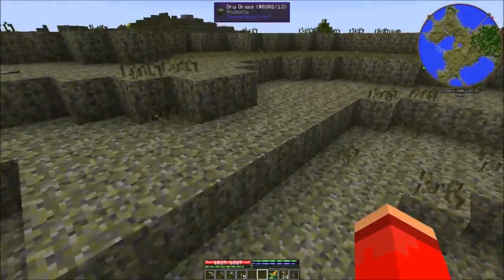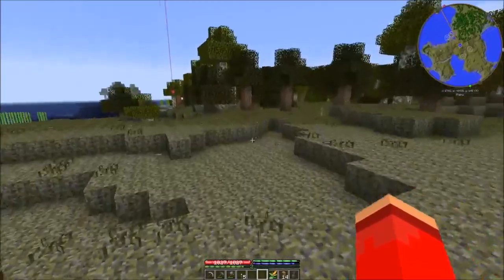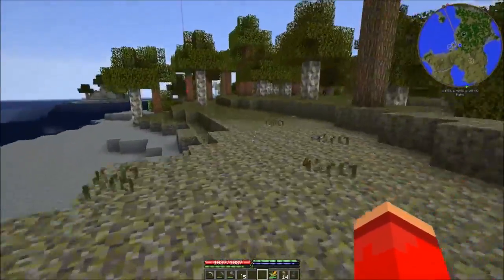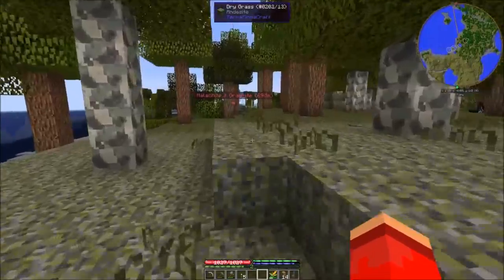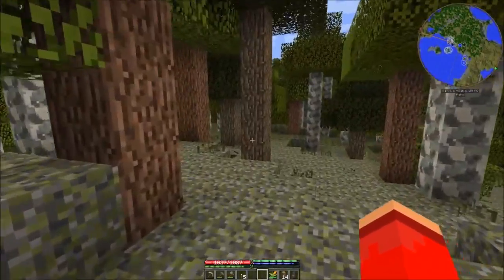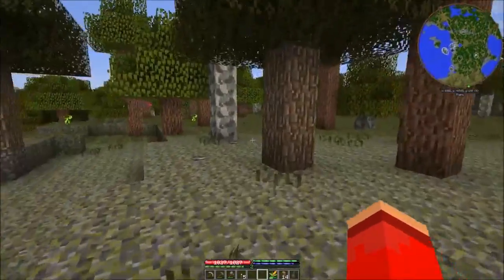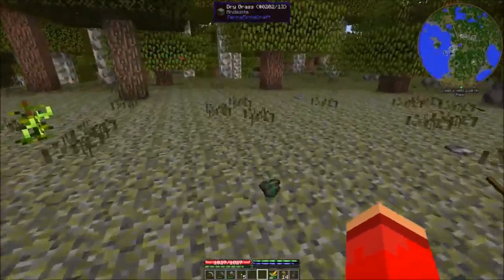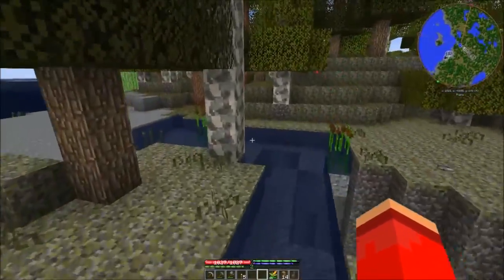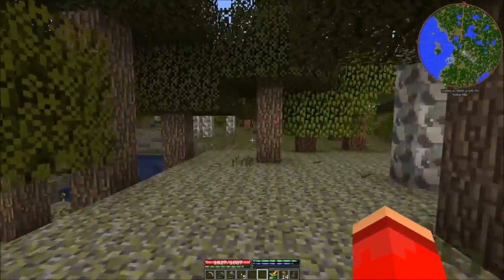Mob spawners are tricky to pull off because of the spawn protection mechanic - it's something I would really have to look up. The initial concept is you have the spawning platform and drop mechanic stored away from the spawn protection, but not too far away that mobs can't spawn. You do need to be within the loading area for mobs to spawn, and then you have them drop down and funneled to a place where you can stand close enough to the mob so that it doesn't despawn.